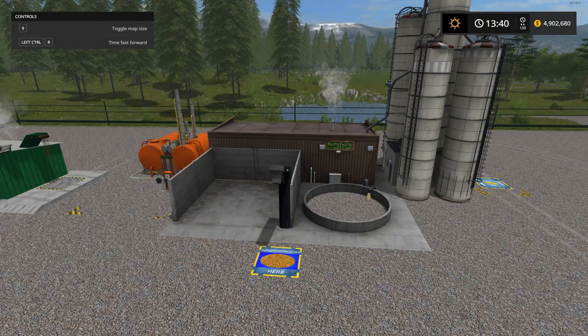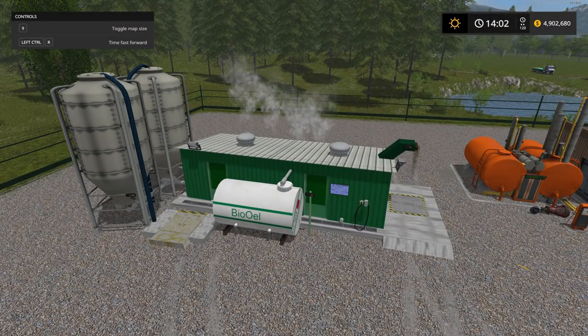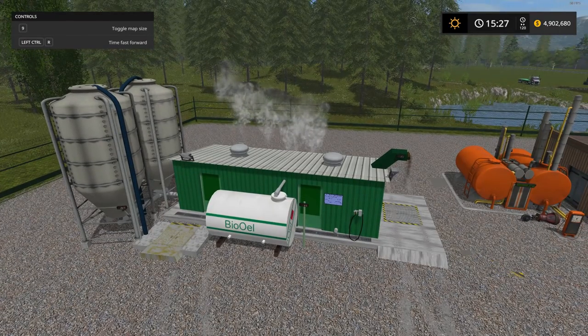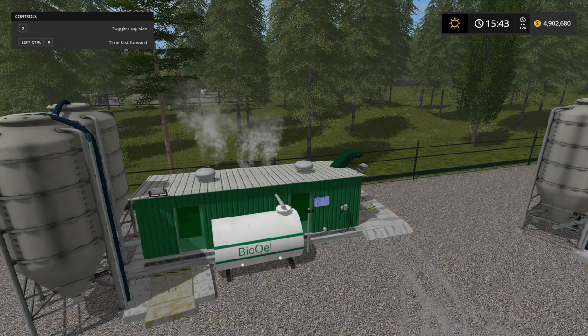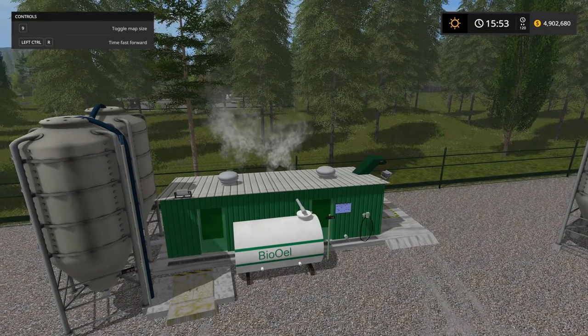The processing time to go through all 80,000 liters of corn takes 16 hours and 10 minutes in game time. These little placeables take a lot longer to process. For the oil press, it took over two full in-game days — about 50 and a half hours — to go through all that. But it'll be very much worth it. Also, the site where you download these from explains how to go into the settings and adjust how fast it processes.